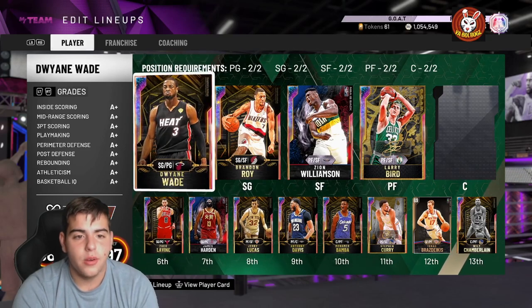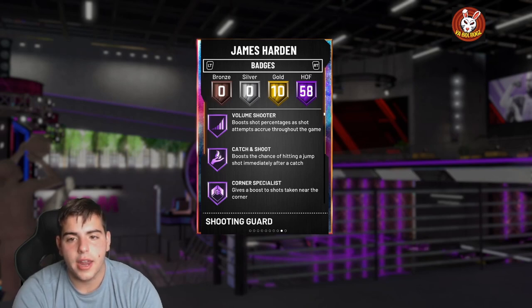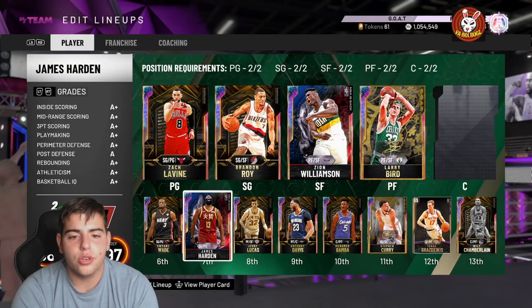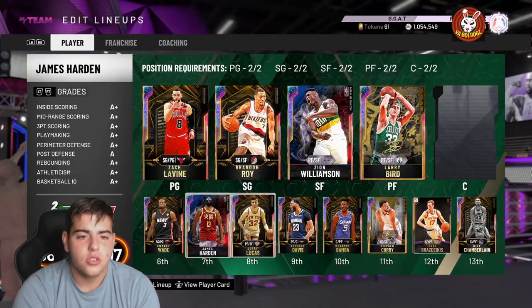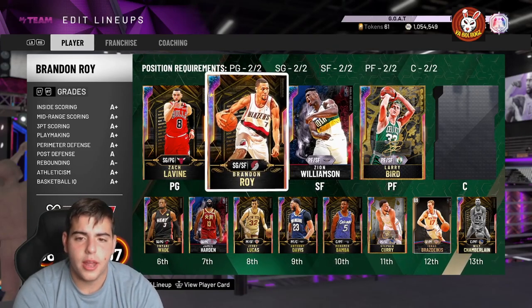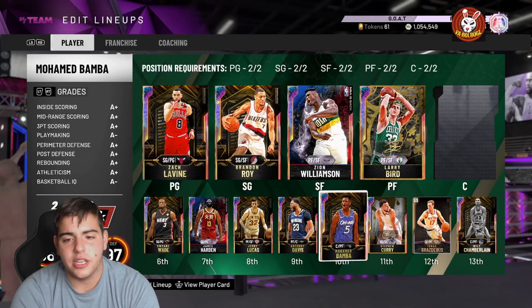Now we've got D-Wade off the bench. We're adding James Harden at shooting guard for about 50k, bringing us to 250,000 MT remaining. So the starting five is Giannis at PG, MJ at SG, Tracy McGrady at SF, Wiseman at PF, and Yao at center — with Wade and Harden coming off the bench. That squad is fire.